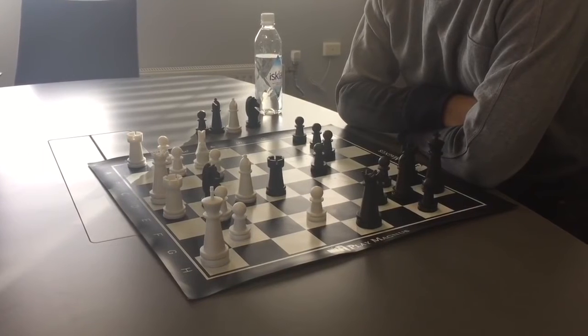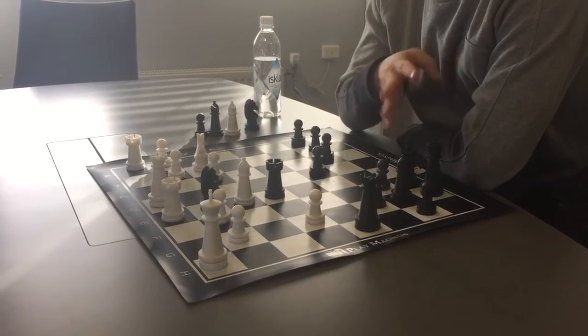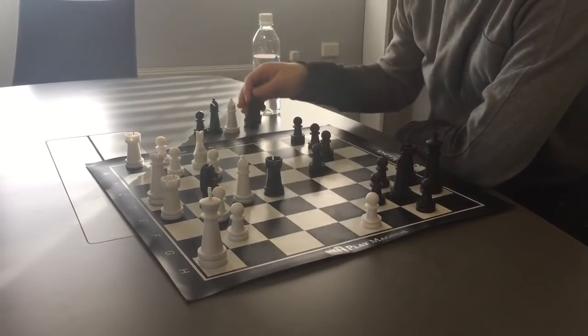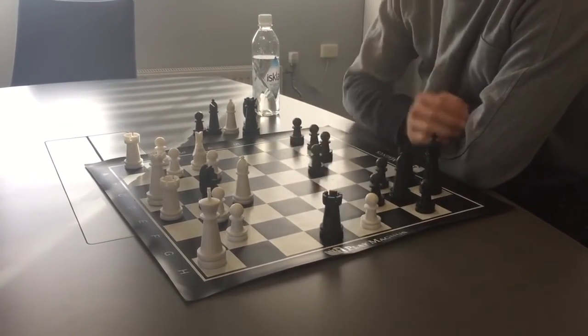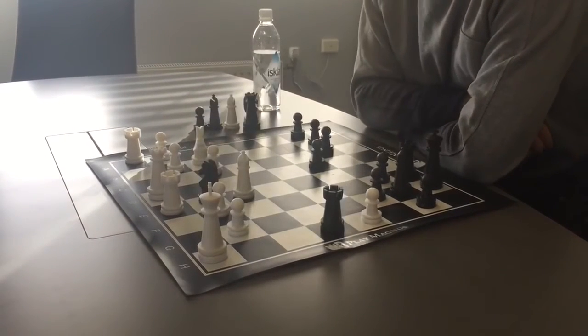As soon as we discover this move, we know that it's the right solution, since we see that when white takes the queen — which is forced — we have rook over here with checkmate, because the knight covers the only escape square.